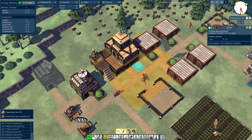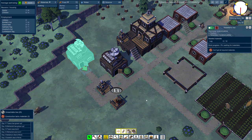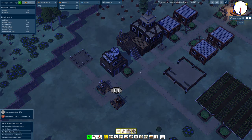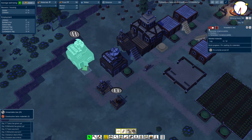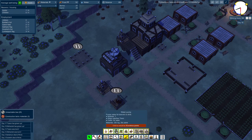I see a problem: these stairs actually require planks. We're going to slow our entire production down. I'm building a second science hut, by the way. But maybe it's actually not necessary, because we have plenty of science to get the footbridge. We'll get the footbridge and science in time — before we get the plank builder.